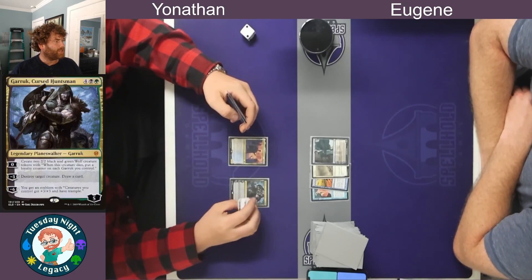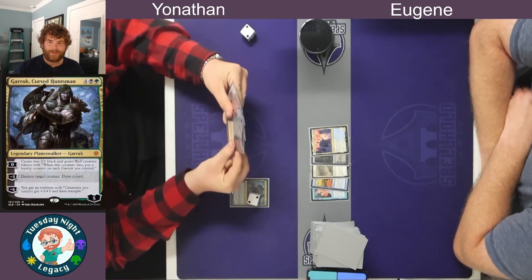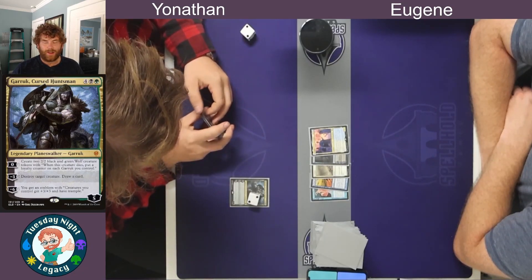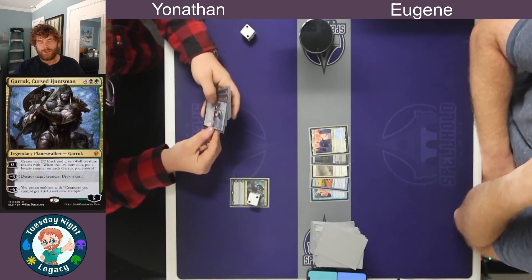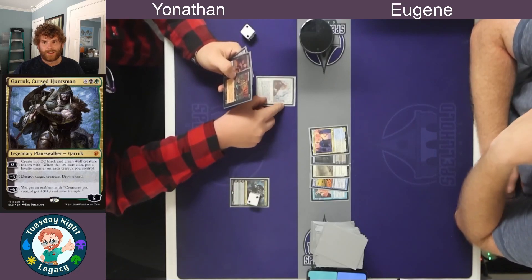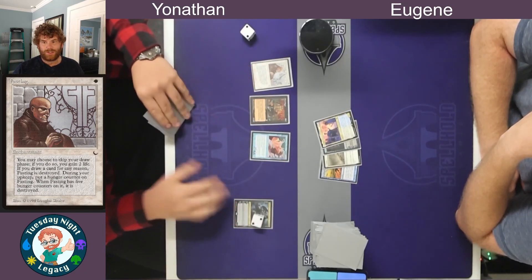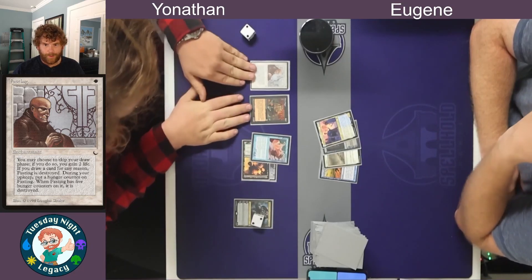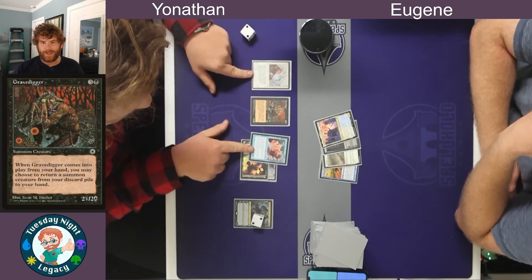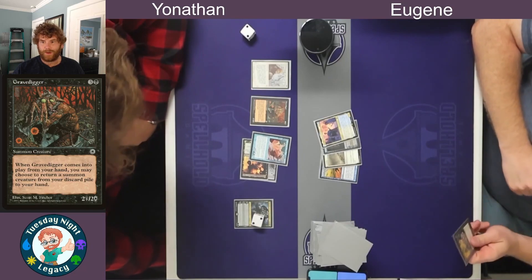Yonathan is now on his turn playing Garek Cursed Huntsman, destroying a target creature and drawing a card. Since none of these effects have instant speed you can play Sorceries in any order you'd like. Yonathan decides to go for Fasting, which stops him from drawing in his draw step for about five turns — when Fasting has five counters it's destroyed. He then uses his Gravedigger, which returns a creature card from the graveyard to hand, choosing Wormfang Behemoth. That gets rid of the rest of Yonathan's hand and he passes turn.